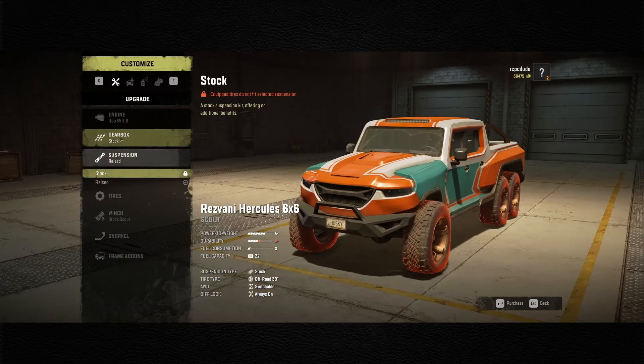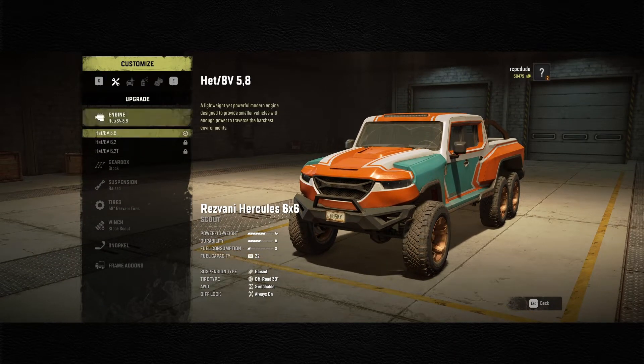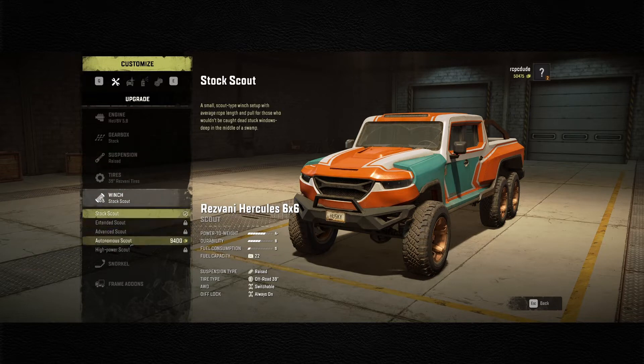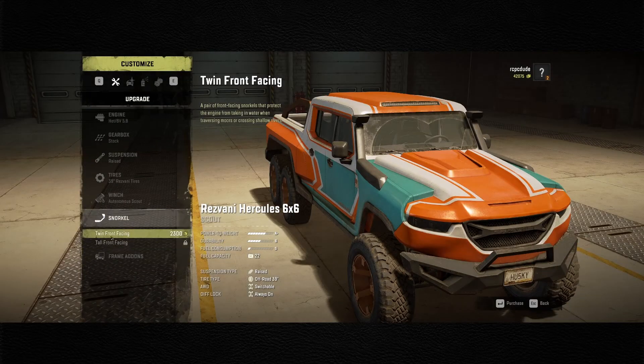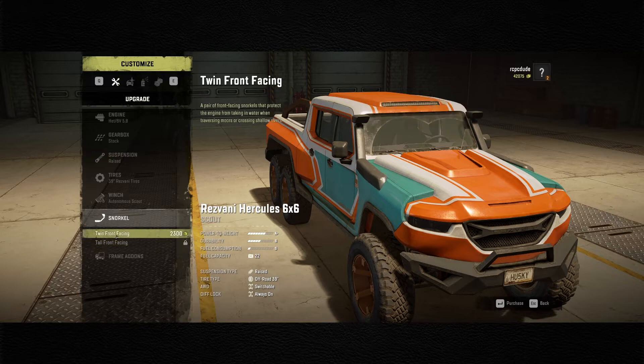We've got stock gearbox. This uses the truck fuel type - we're going to buy a better gearbox right away, just going with it. And it does not have a snorkel, so we're going to put a snorkel on it right away.